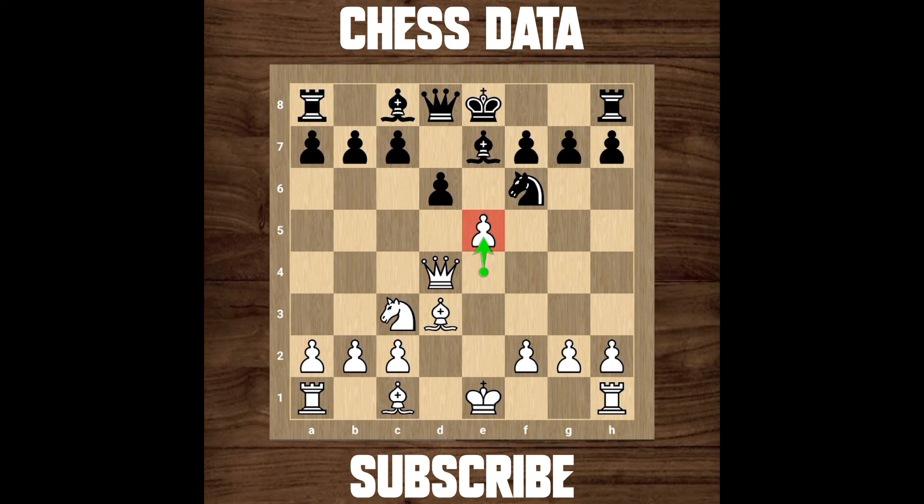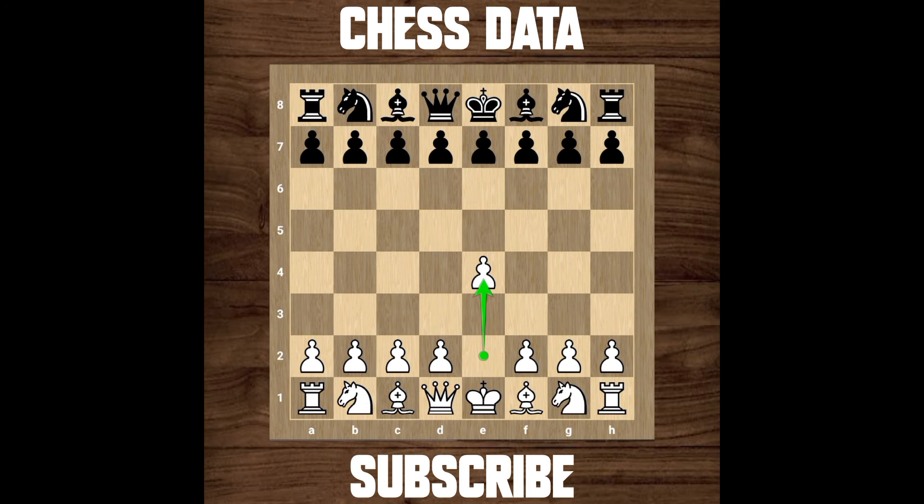Now let's look at this game from the starting. The game started with e4, e5, knight to f3, knight to c6, d4 and then e captures d4, knight captures on d4, knight takes back, and then queen captures on d4.